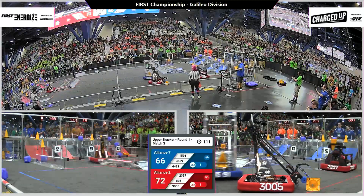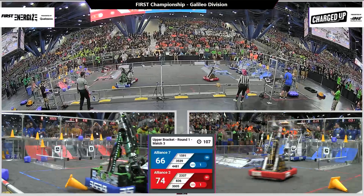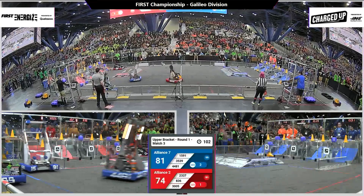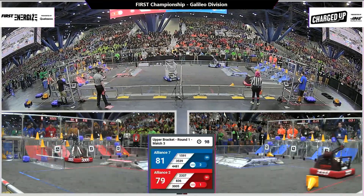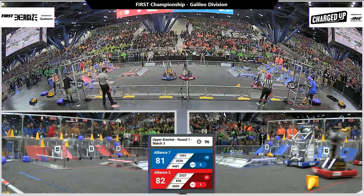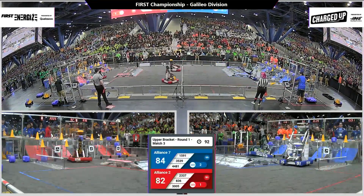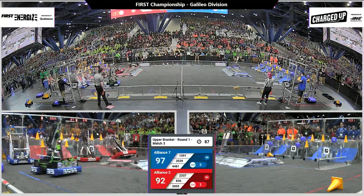Both alliances look to be playing offense as they continue to deliver cones and cubes to their grids. One, two more cones delivered for the Blue Alliance and they have already completed their top row of their grid. Red Alliance looking to score more points as well as the Robo Chargers score a cone on the middle row — those are worth three points apiece. Red Alliance one link completed, Blue Alliance with two.